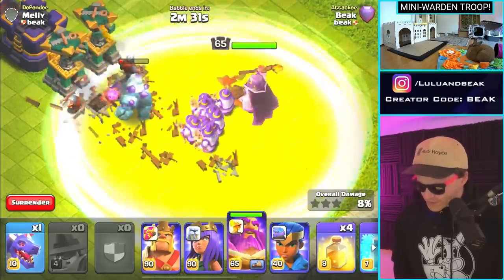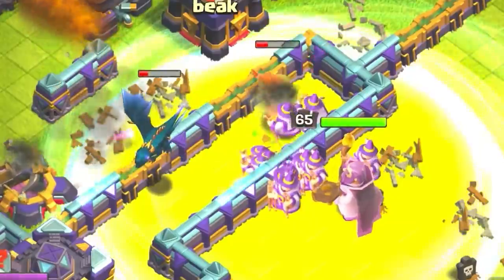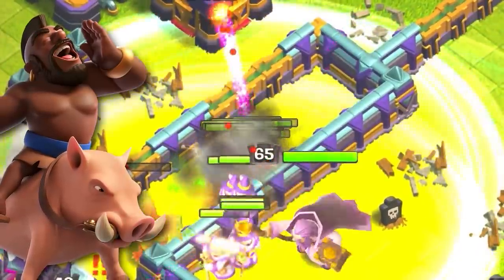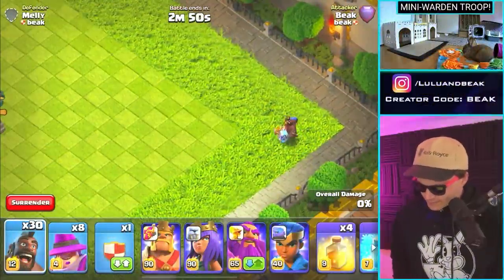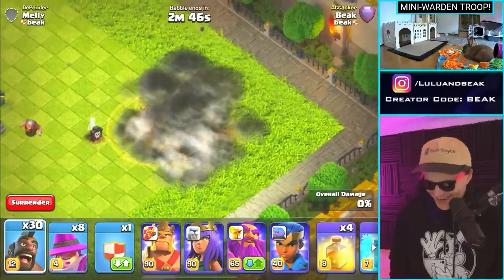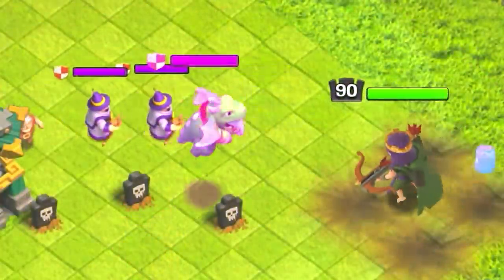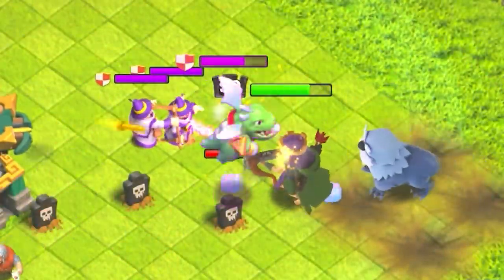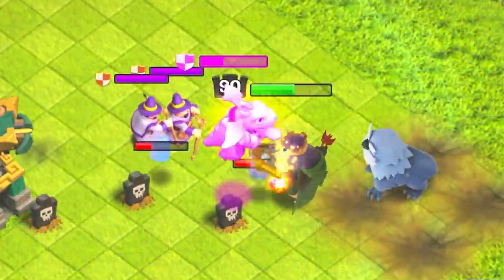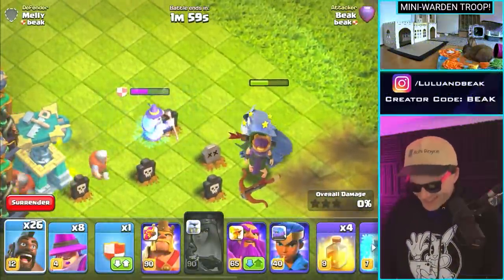Now let's add the Wardens - this is too much, man. The fact that they can jump walls immediately makes me think these are gonna be so fun with hogs. Let's drop the Queen. She still took down that baby dragon pretty quickly, but it took longer. Oh look, it slowed down - this is like a fight of the two weirdest troops, a strange matchup right here.